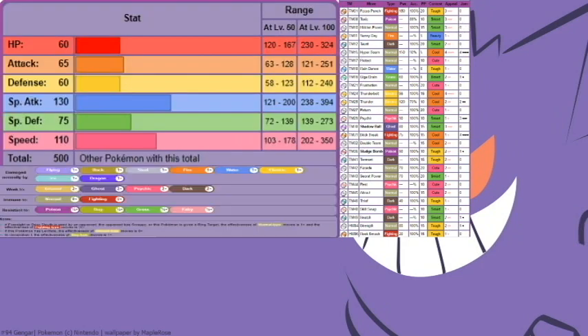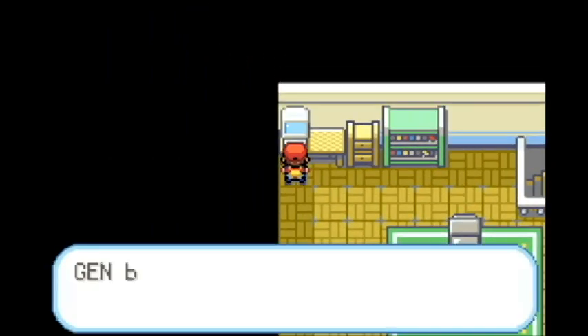Let's look at what Gengar brings to the table. First off, his move pool is insane - he can learn almost every move in the game. His special attack is great, his speed is great, which is ideal for a run, and he has immunity to normal and fighting moves, which is gold. He also has resistance to poison.